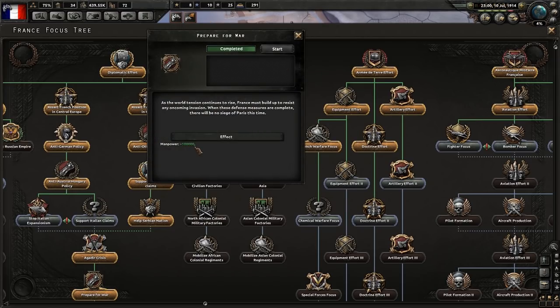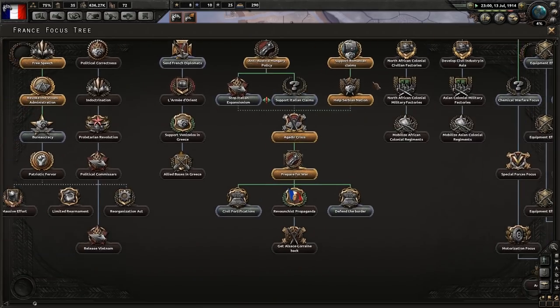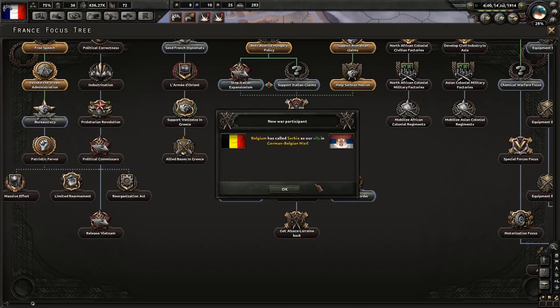What is that — 100,000 manpower? So France is gearing up for the war. Germany has some very interesting choices as well. Because it's 1914, we've already gone through a little bit of the national focus tree.